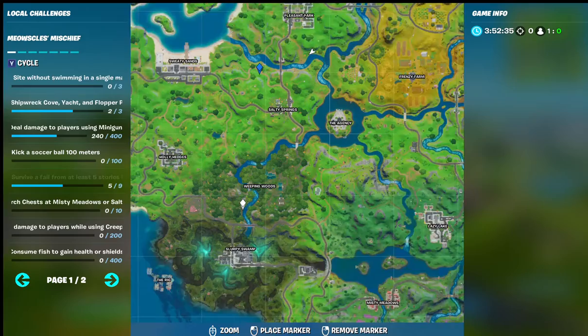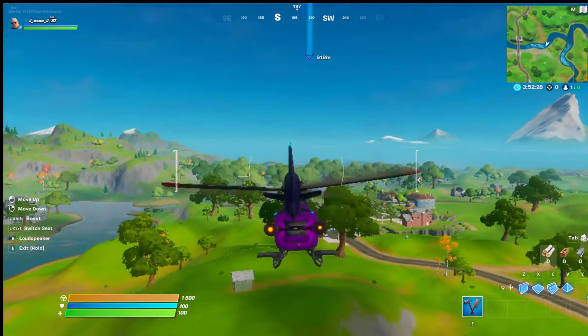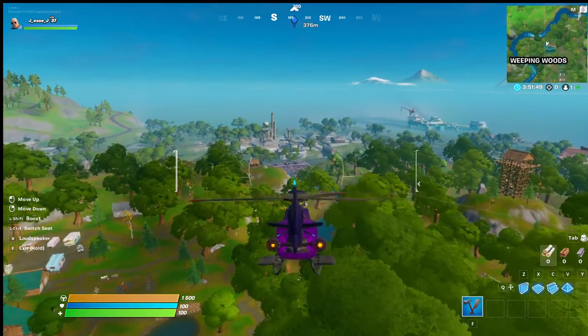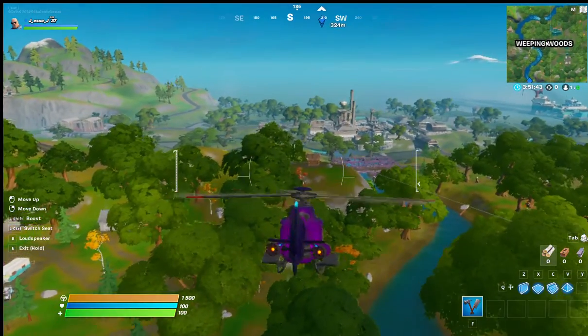For the next bridge, you're going to have to go quite far — it is over here between Weeping Woods and Slippery Swamp. It's a long trip, but it is the fastest way to get there using my method. And there you go, you're starting to see it — that is the purple bridge right over there, and you've just completed that part of the challenge.